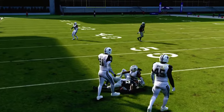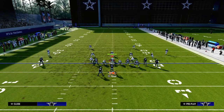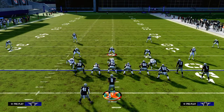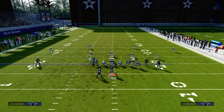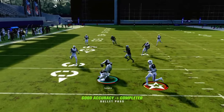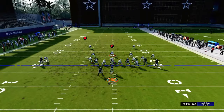Where this play truly shines is against the meta defense a lot of people are running right now: a baseline press Cover Two Mabel coverage with the user in the middle of the field. They might put that middle linebacker in a deep blue or they might not, depending on who you're playing. Early on, you can hit this drag before he even gets across the formation — so it's more of a basic in-route at that point.